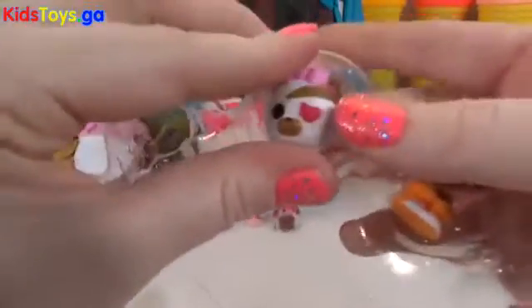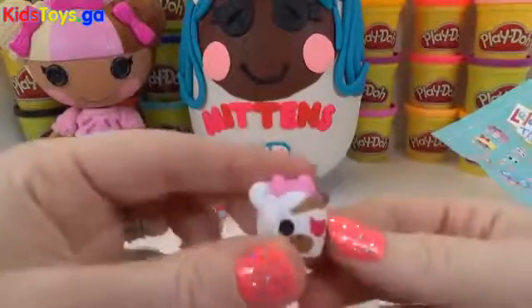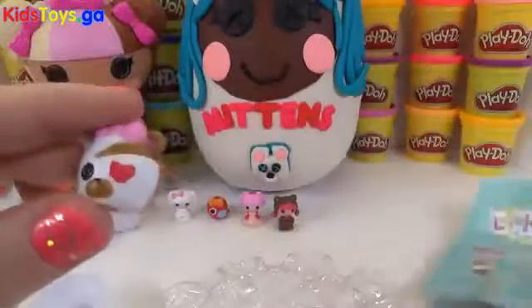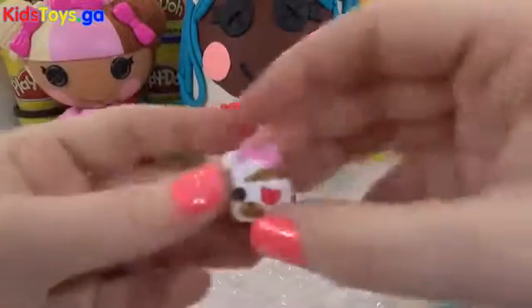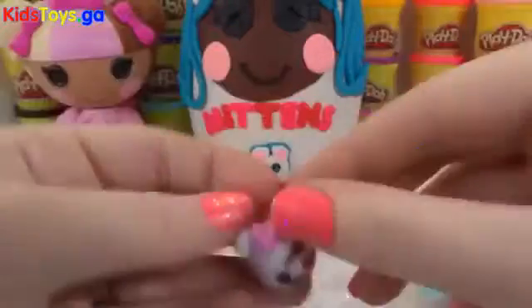And another La La Loopsie pet! We finally got our little pet. Let's see what number you are — you're 118. You're so cute, you look like a little bear. It has a heart eye patch. I just can't keep a hold of that one. And it looks like it's kind of wrapped in a mummy little costume. These are some interesting La La Loopsies.